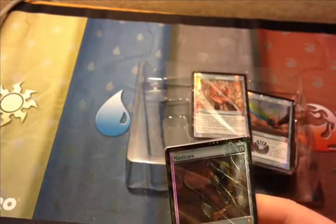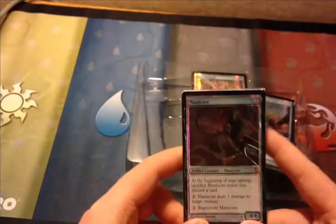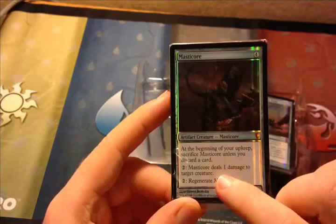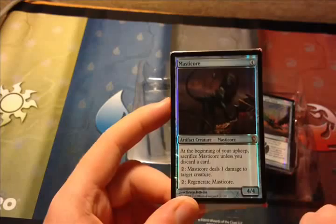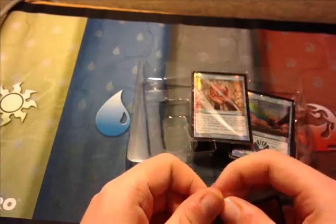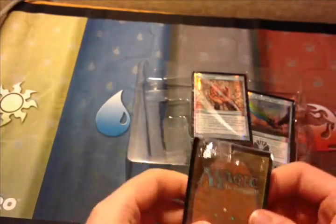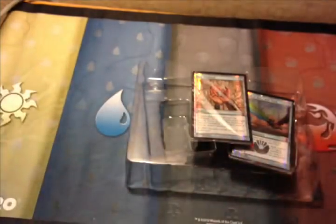I'm going to start off with the Masticore pack here. Masticore was originally printed in Urza's Destiny, June 1999. Costs 4 mana. At the beginning of your upkeep, you sacrifice him unless you discard a card. You pay 2 to deal 1 damage to target creature, and pay 2 to regenerate him. That's kind of interesting.